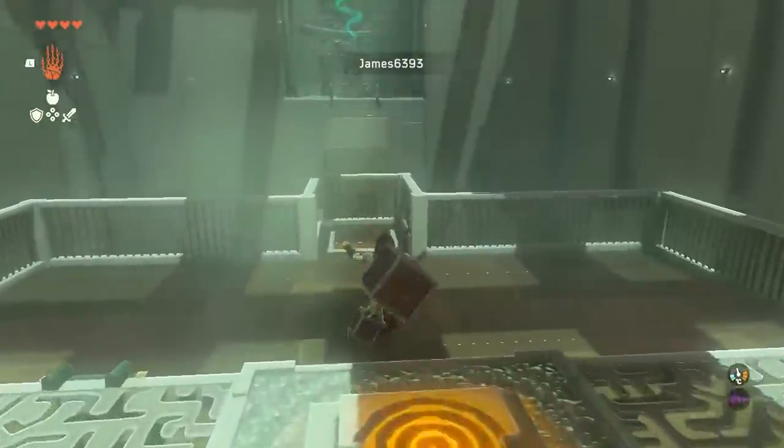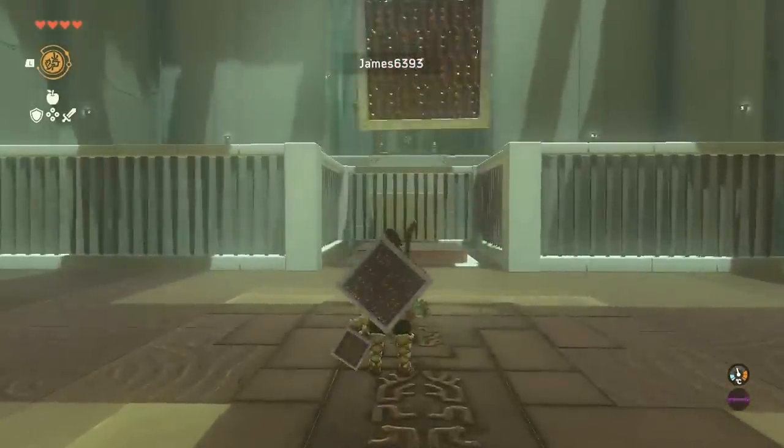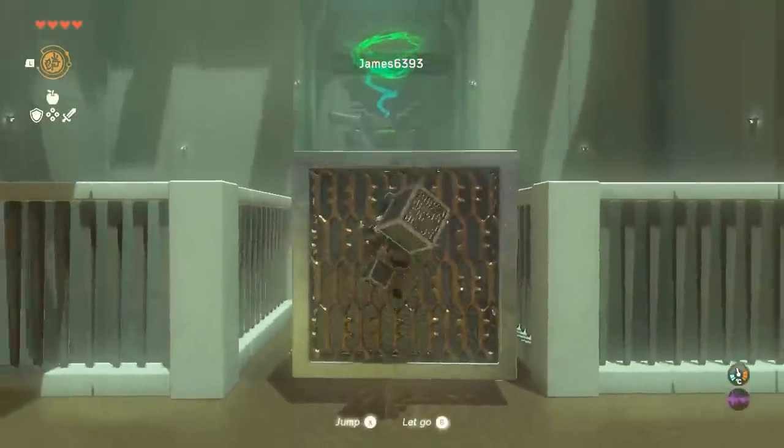James didn't have the paraglider to complete this shrine, so he needed to get creative. He's using a combination of Ultra Hand and Recall on these cubes in order to make the jump.